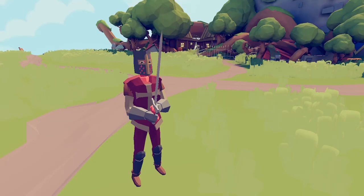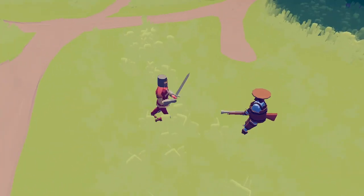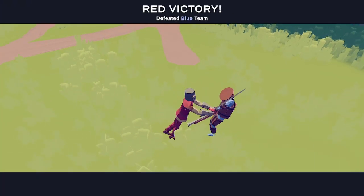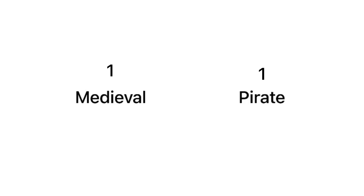For round two, we have a squire versus a blunderbuss. This round might turn out better for the medieval faction, considering that their unit can attack. The squire swings and — he does it! He manages to pull off the win. That is one point for the medieval faction.